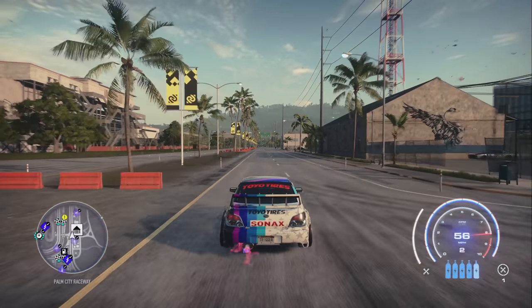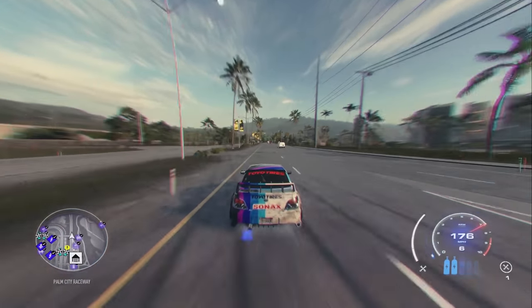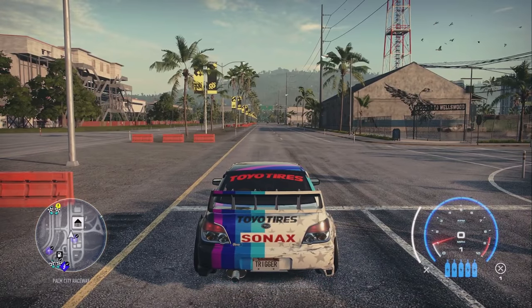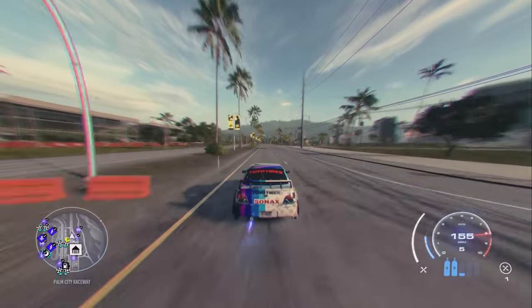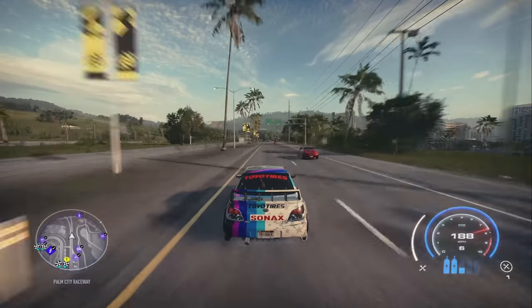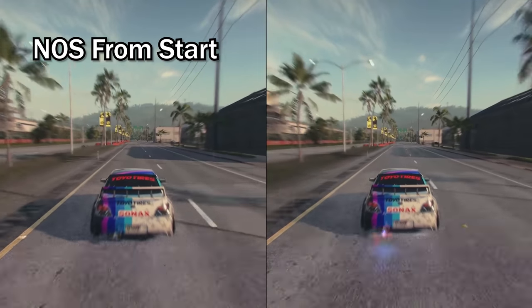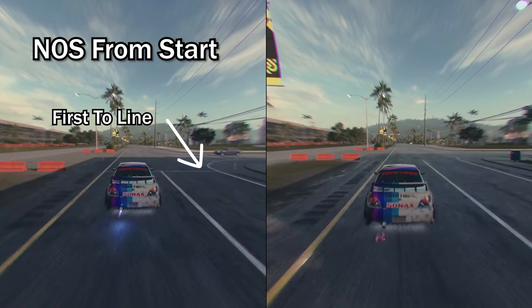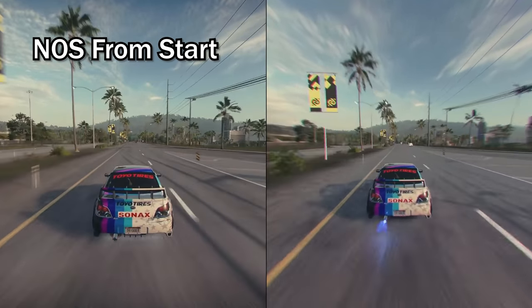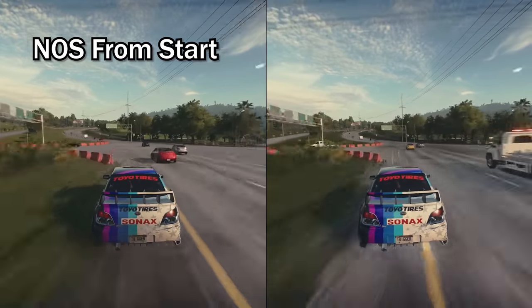At number five, we've got not nosing from the start. This is important because it helps you get a jump on the competition, whether you're racing AI or someone in your lobby. When you start a race, hold down the nos button right when it says go — press and hold it for at least three noses at the start. This gets you close to top speed much faster. Nos does not affect wheel spin at the beginning of a race; that has everything to do with your build, not the nos itself. The nos increases your speed quickly, as you can see by this clip and this comparison.